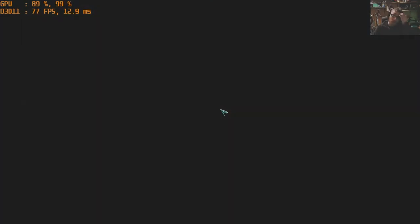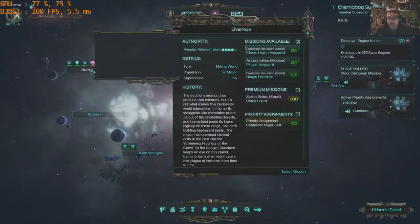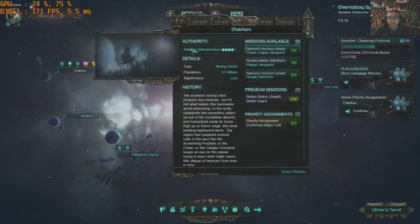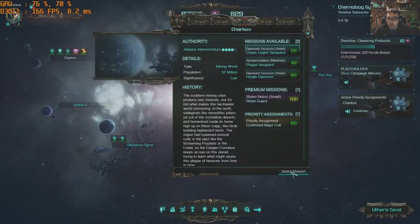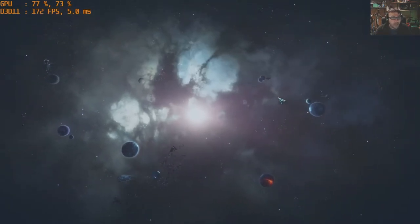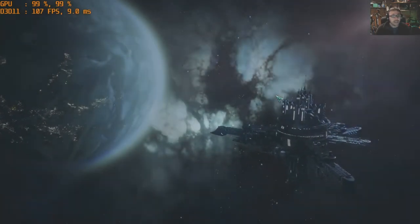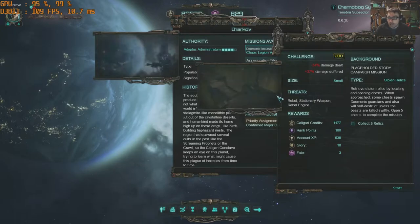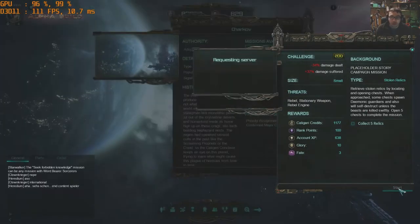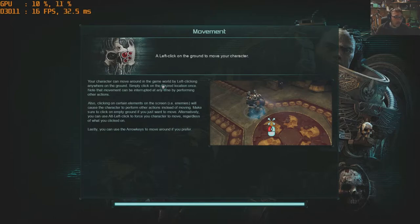Let's find a mission, preferably one I can redo. Let's do this one because I can redo this mission - I'm pretty sure I keep dying in it anyway. Start. So hopefully this is going to show you what I've done to get better performance.